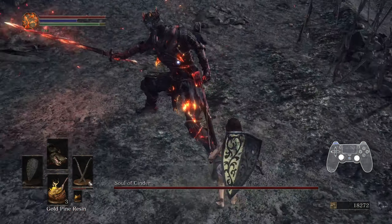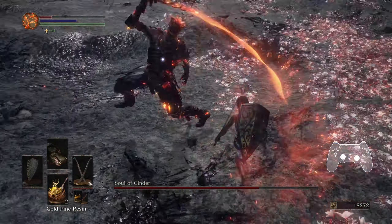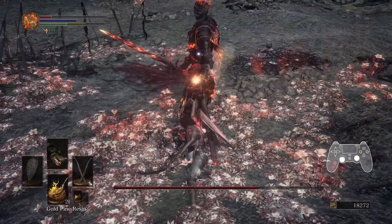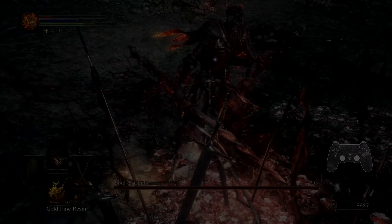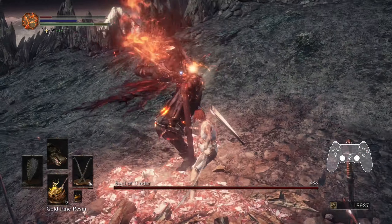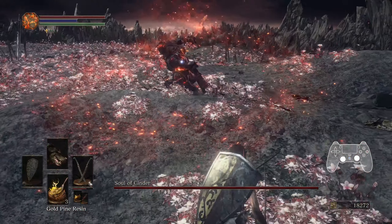This is by no means a guaranteed 100% complete list of all of his combos, and the point of mentioning all these combos is not to encourage players to exhaustively memorize every single variation before each run. Instead, it's to help reinforce an idea of typical patterns and notable exceptions to those patterns. In my opinion, more data is rarely a bad thing.